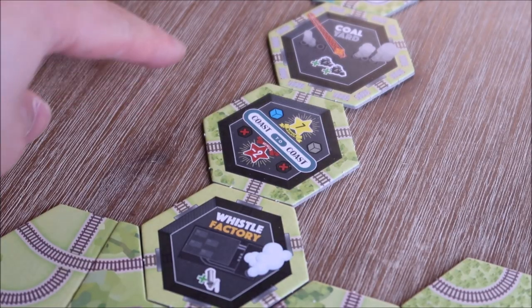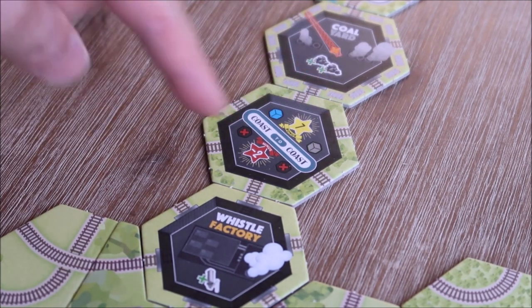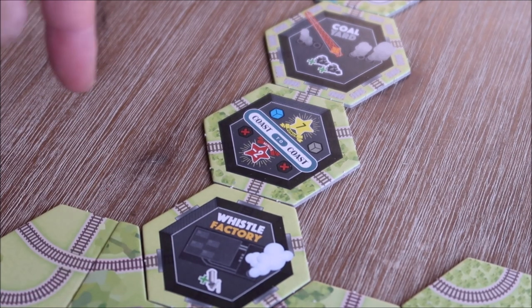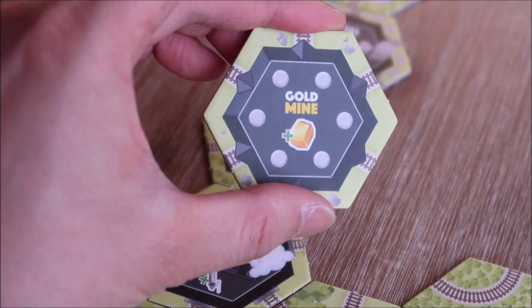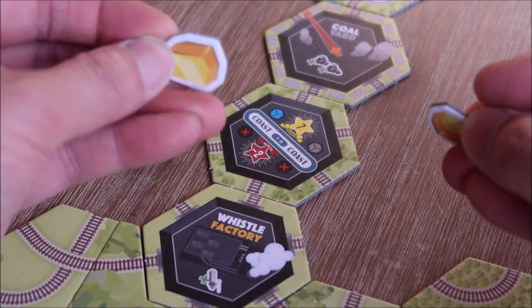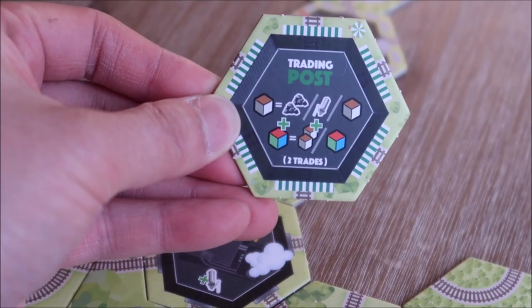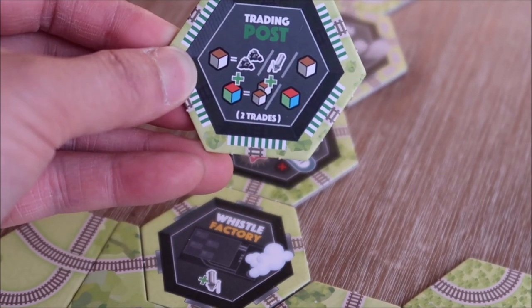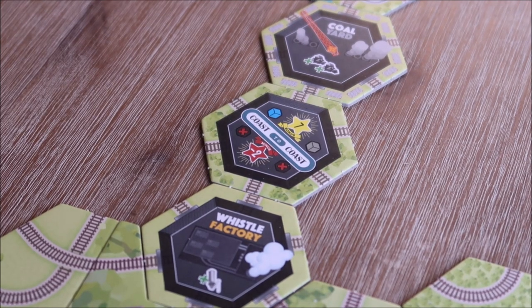There are some special hex tiles that have black borders on them — basically they have train tracks coming in from each side. Whistle factories allow you to gain one whistle into your supply. Coal yards allow you to gain two coal. You've even got tiles like the gold mine that lets you get some gold, with hidden victory points on the back that could swing the game in your favor. The trading post allows you to trade and convert your resource cubes into whistles, coal, and other cubes to satisfy the destination recipes on the board.